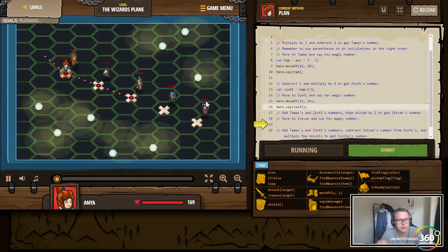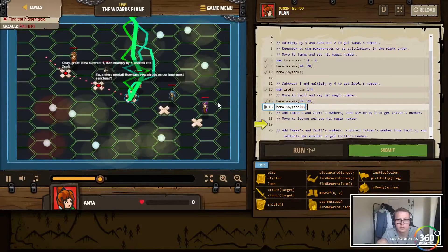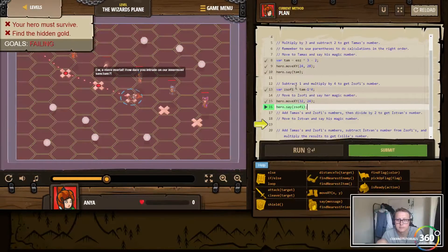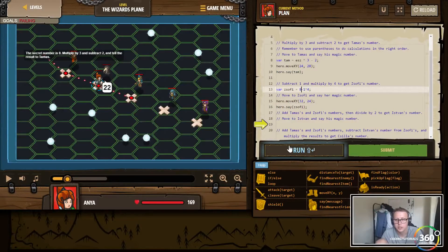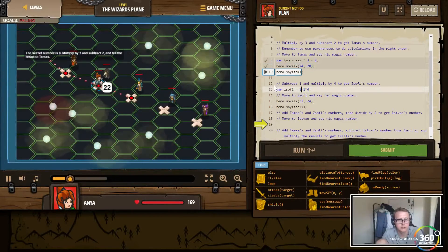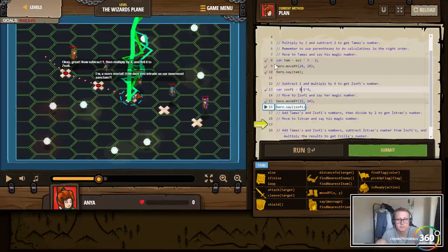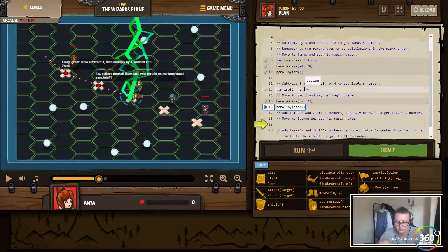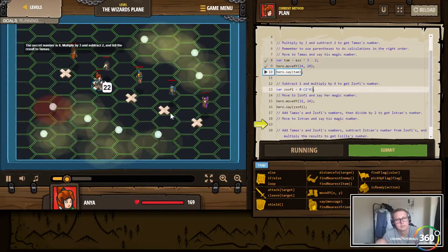Let's go ahead and run that — see if we die right here. Bam, 22, 22. That is not correct. Subtract one and multiply by four to get Sophie's number. Multiply by three and subtract two to get Thomas's number. Secret number is 8. I think I see what's going on.